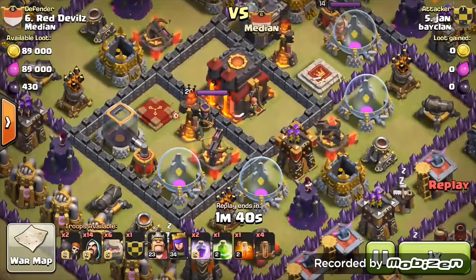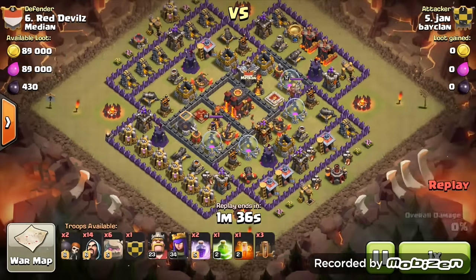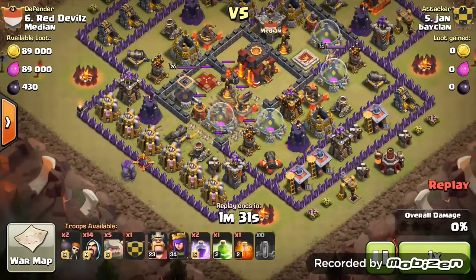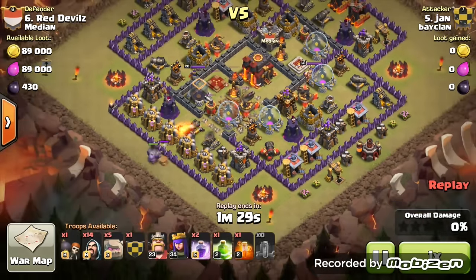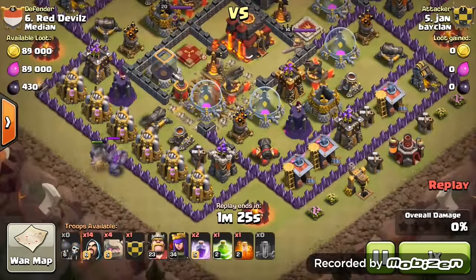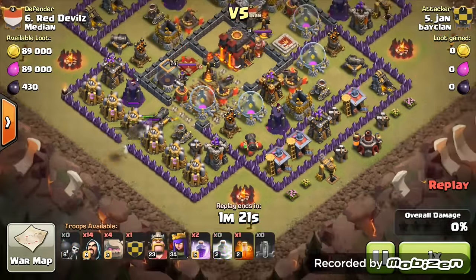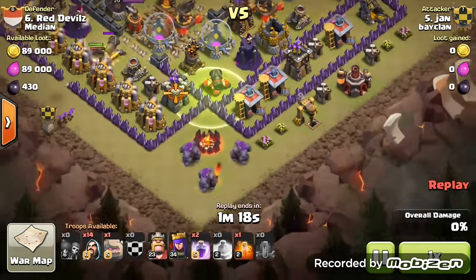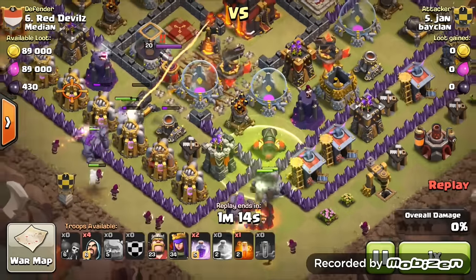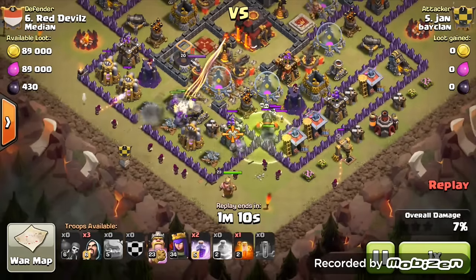Now the last one we're having today is from Jan. Again, four earthquakes and seven golems — this is a mixture of the first and second attack strategy. The earthquakes go down — I'm getting so excited. That wall breaker just got springed off, but now the second golem goes down. This time the wall breaker will work, and only one wall breaker will be needed for that level 7 wall. The second two pairs of golems go in — three golems going in — this is an absolute mass of golems.